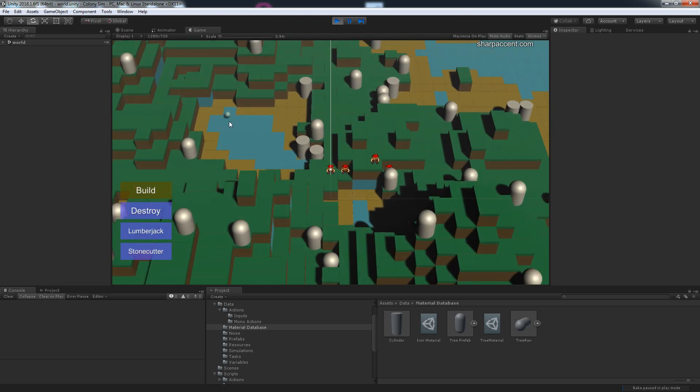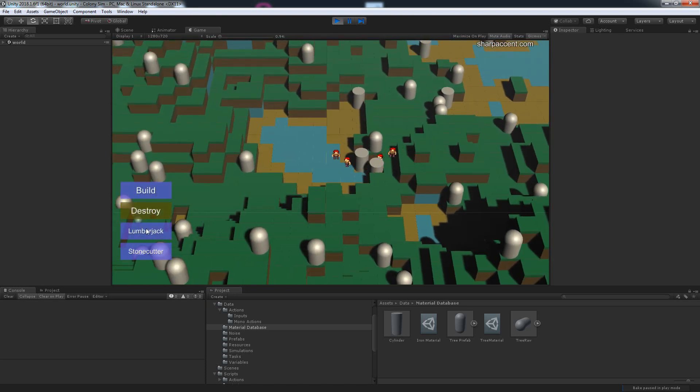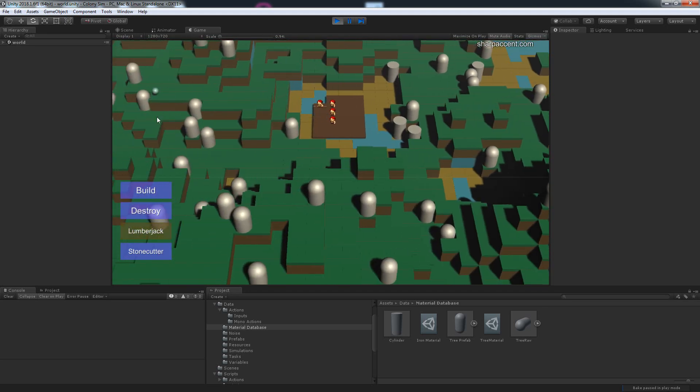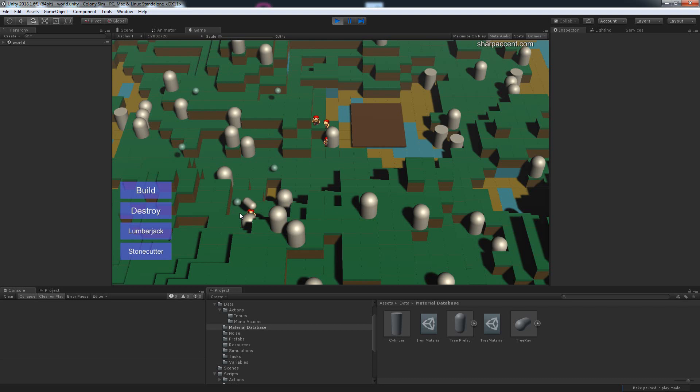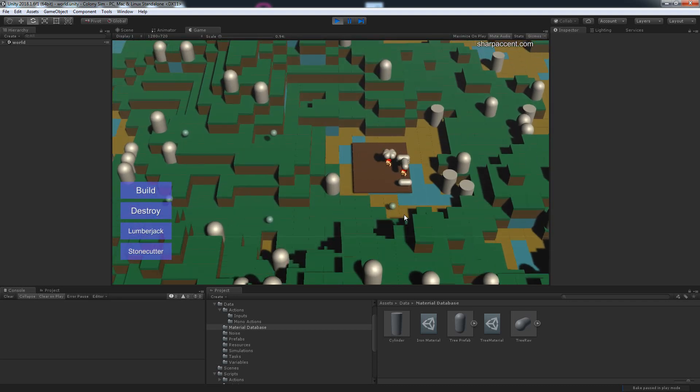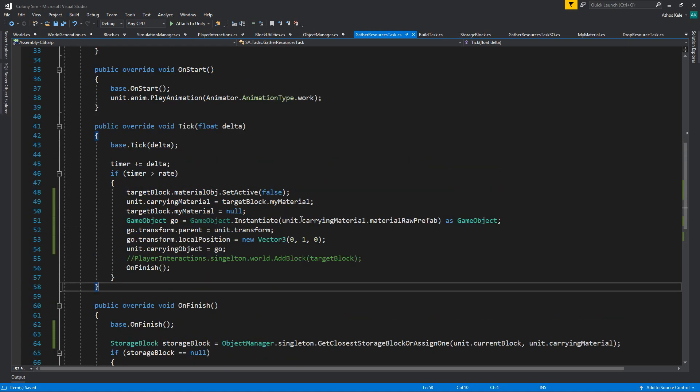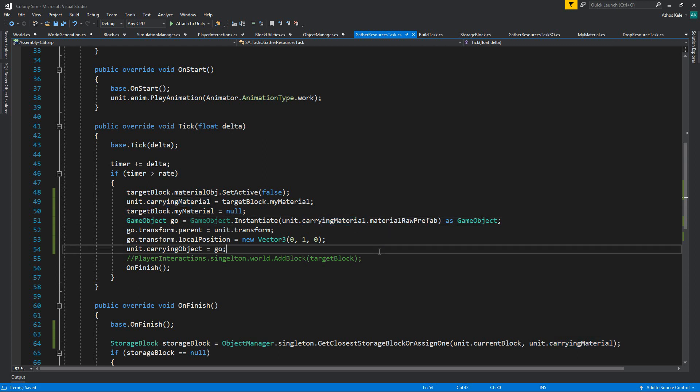Hit load. Let's do a small build and go with lumberjacks. Okay, cut some stuff from here — only one guy went, that's strange. You can see they now carry the materials. Of course you can add anything you want with this and everyone is going over there.